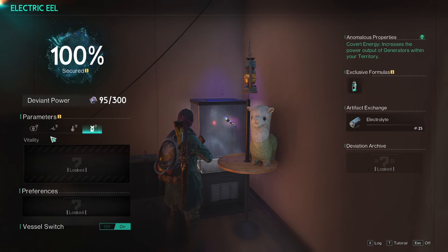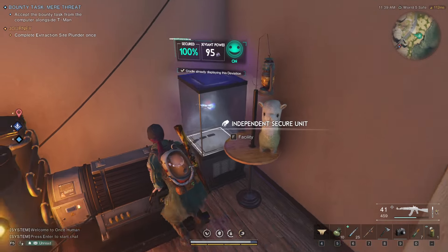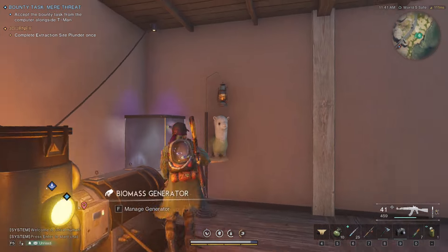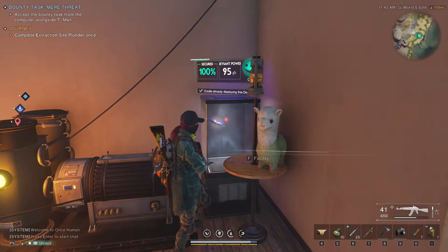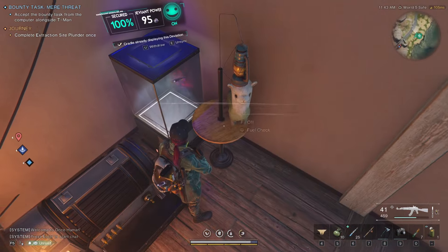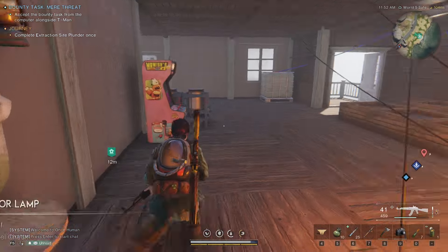Another thing to think about are the parameters. As you can see, we have a blue light shining on it. You also want to put it next to the generators because it lacks mechanical sound. We also have a llama plush next to it, which helps, and the lamp here is making it a little bit of a hotter environment.